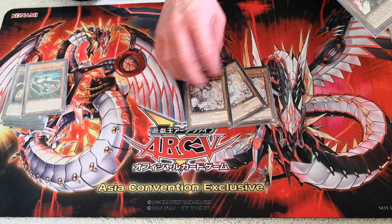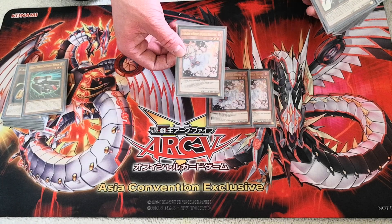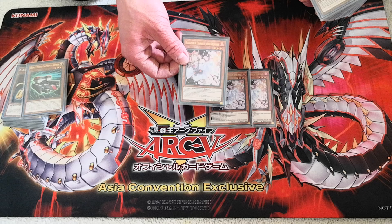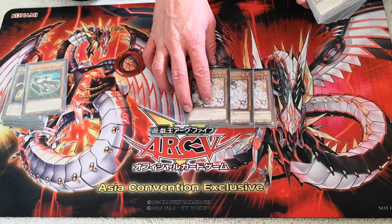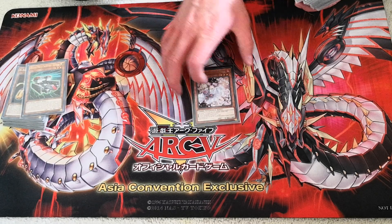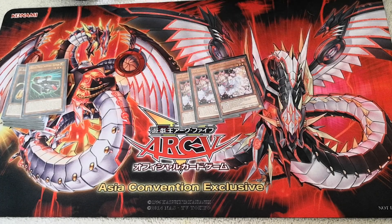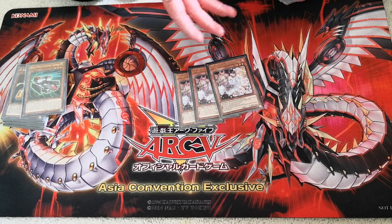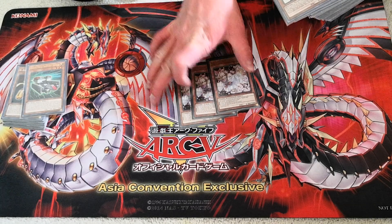Next up for the monster hand traps I have three Ash Blossom & Joyous Spring. I actually managed to get a French copy of this card, and if you end up playing against me please don't roll-shark me and demand an English translation, because we're in Canada and French is an official language. Ash Blossom is definitely good — before I was missing it, it was really annoying when my opponent tries to play a card that adds something from their deck to their hand and I had to just let it through.